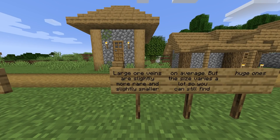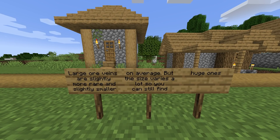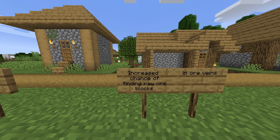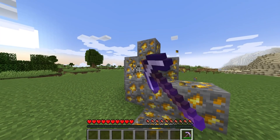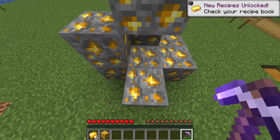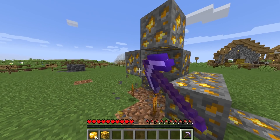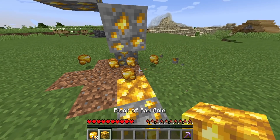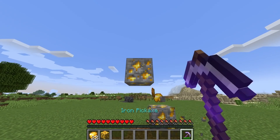Large ore veins are slightly more rare and slightly smaller on average, but the size varies a lot so you can still find huge ones. Increased chances of finding raw ore blocks in ore veins — so if you're mining gold, you now have an increased chance to find the raw bean blocks as well. You're going to be able to find raw copper, raw gold, and even raw iron. I think that's a really nice touch, definitely something I wasn't expecting to be introduced to Minecraft.